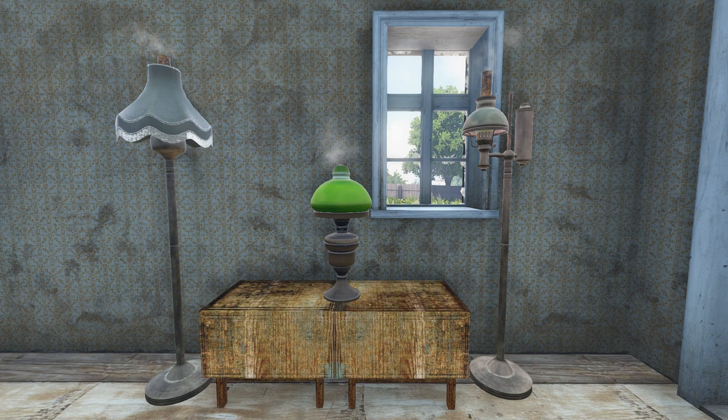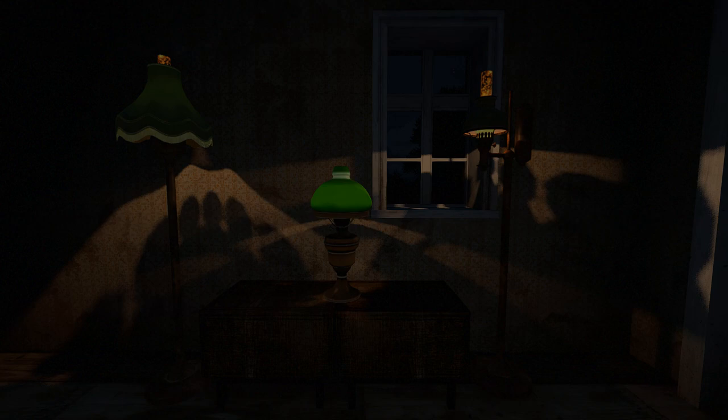One standout feature is the Victorian lamps — three different styles with an on-off function, kits, and static versions available. These lamps come with flames, smoke, emissive effects, and lights that add a touch of elegance to any setting.